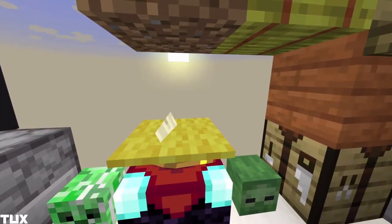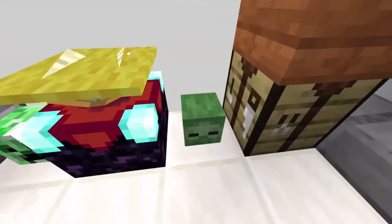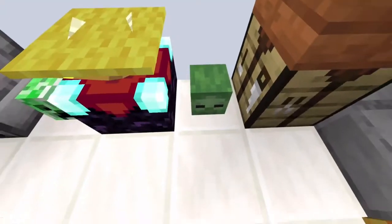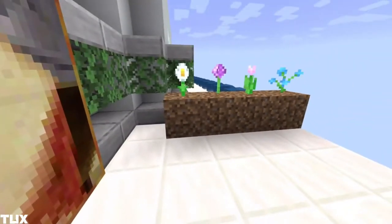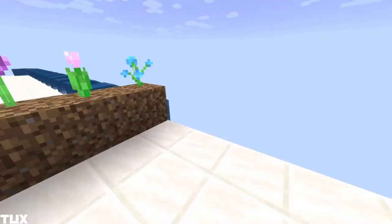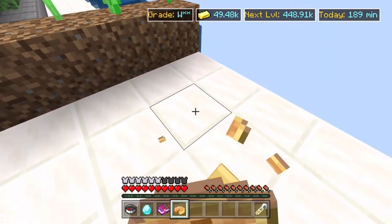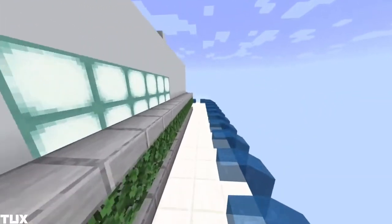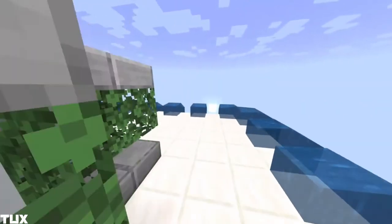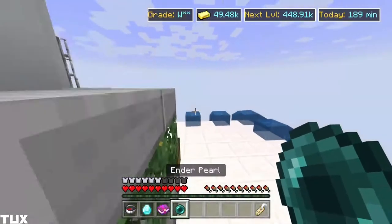We have a banner, a furnace — this is pretty helpful. A little creeper head, yellow carpet which is pretty beautiful in my opinion. Enchantment tables — we always have those. Next we have zombie head, not really anything worth it. And we turn around we just have these flowers — nothing too special.